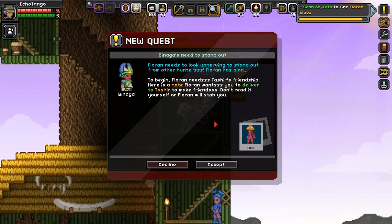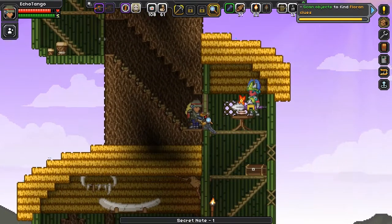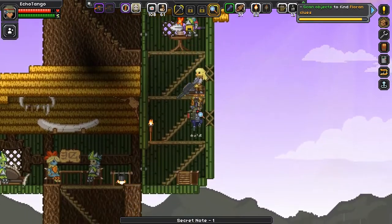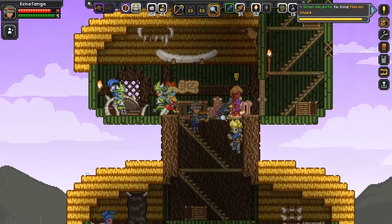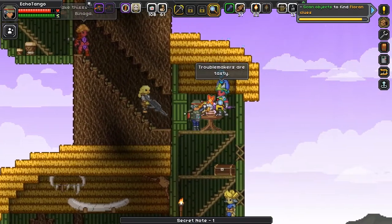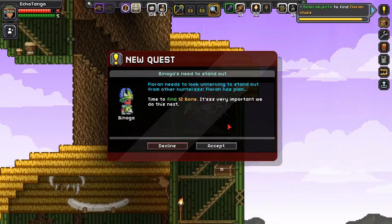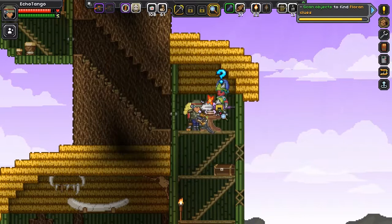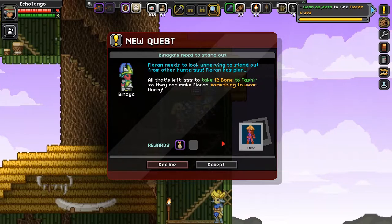There's some important missions here. 'Florid needs to look unnerving to stand out from other hunters. Florid has a plan. To begin, Florid needs Tashir's friendship. Here is a note Florid wants you to deliver to Tashir to make friends. Don't read it yourself.' This is the person I need to get to. Take this reply to Bing now. Success! Tashir is now in trust and contact — this will prove useful. 'Florid needs to look unnerving. Time to find 12 bone.' I think I've got that already. Perfect! 'Time to put our 12 bone to use. All that's left is to take 12 bone to Tashir so they can make something for Florid to wear. Hurry!'